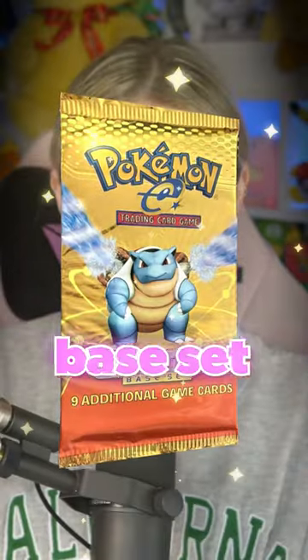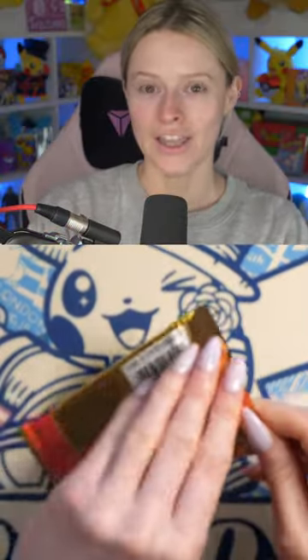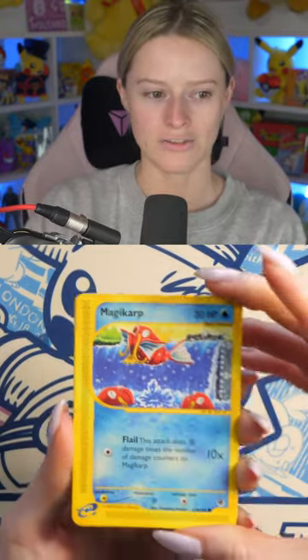Myself and Koki Dean are going to be opening up 14 Expedition Base Set booster packs, and here we are starting off with pack number one. We're going in with the Venusaur artwork now. There are so many incredible cards we can pull from this set. I'm kind of nervous — this is a very, very big pack to be opening — but we thought let's do something fun and a little bit different.